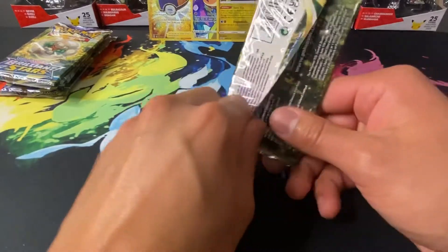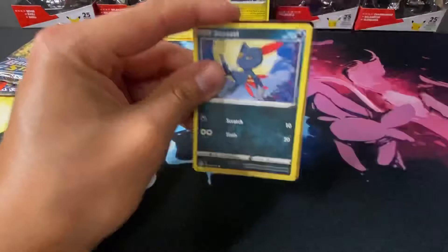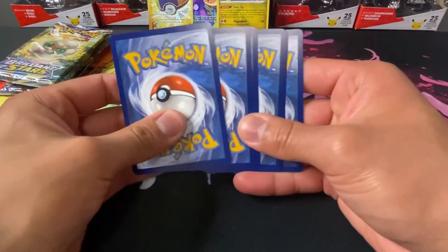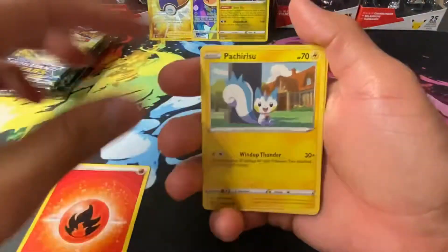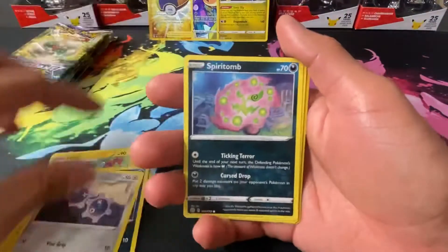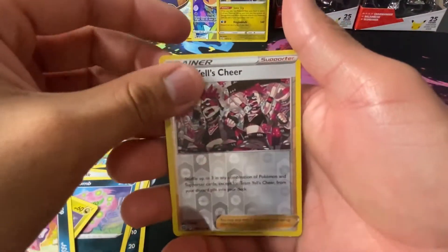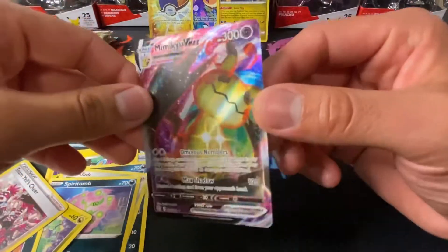We got an Ultra Ball — this is what I'm missing on my Pokeball collection. That's what I'm missing on my Pokeball 10 collection, an Ultra Ball, so if y'all have one out there, please — I'm in need of one. We got Luxio, Sneasel, Clinkscale, Spiritomb, Axew again, Indeedee, and a reverse holo Team Yell's Cheer, and we got Mimikyu V-MAX! I'll take it.